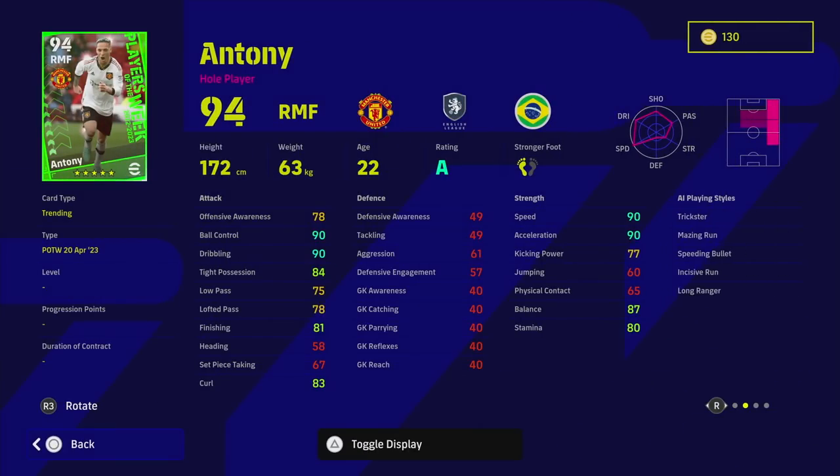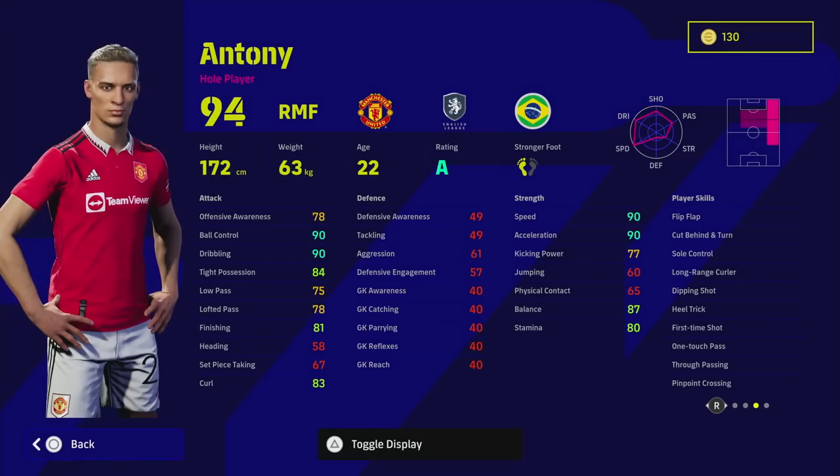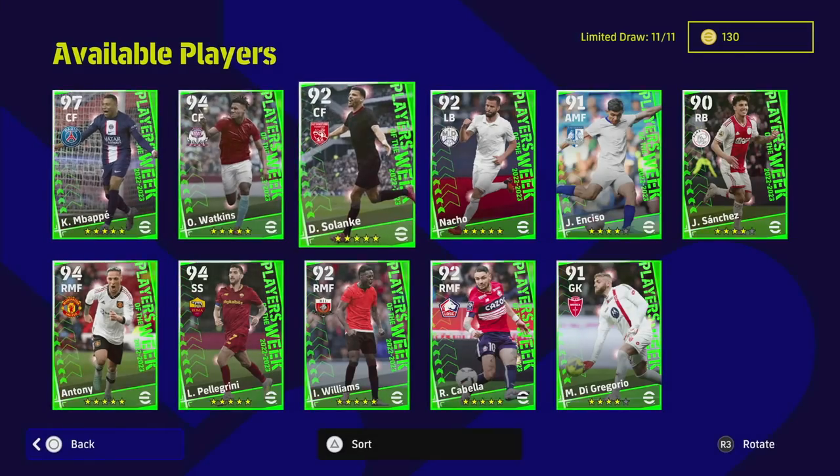We also have Anthony — a 94-rated right midfielder. I actually think this is one of the best cards they've released of him. One touch pass, true passing, and pinpoint crossing. I've watched him enough this season — I'm not sure about the pinpoint crossing — but he is a very good card. Anthony was one of those players I had way back and he was an excellent card, so good on the ball. I'll probably try and spin for this guy. 90 dribbling, 90 speed, 90 acceleration, 87 balance, and 90 ball control — phenomenal. 75 low pass, 81 finishing, 83 curl, and with the player skills he has, a very strong card.